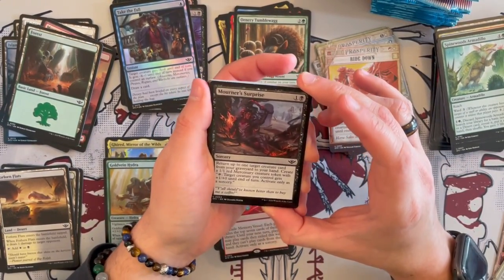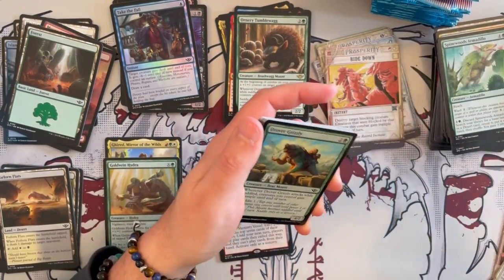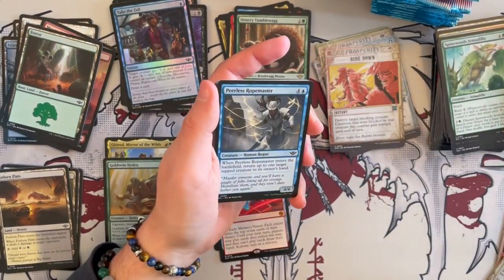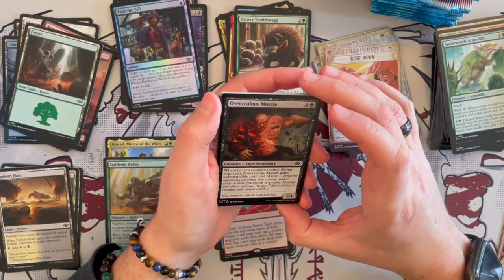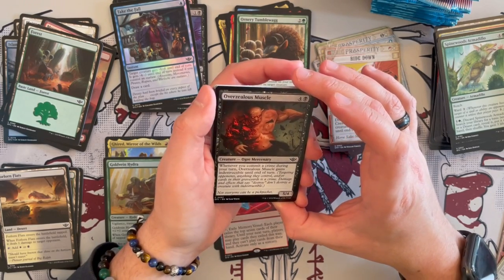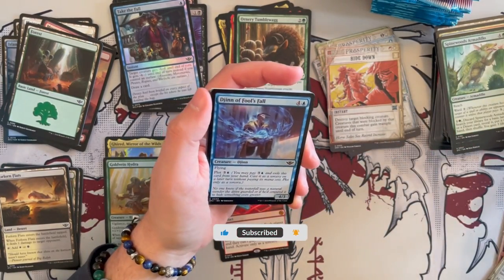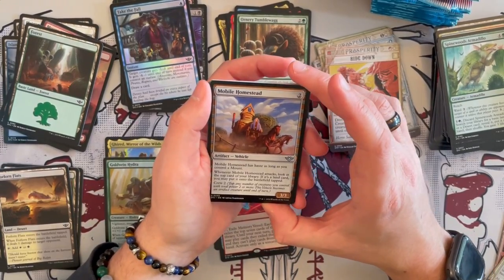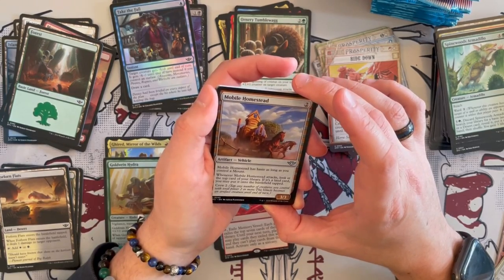Murder Surprise is a sorcery — return up to one target creature card from graveyard to hand, and create a 1/1 red Mercenary token. Not bad. Then we see Drover Grizzly, the Charger, Holy Cow, and Peerless Rope Master again. Overzealous Muscles is a 5/4 Ogre Mercenary. Whenever you commit a crime during your turn, Overzealous Muscles gains Indestructible until end of turn. If you're playing in the right deck, one-off could be really, really annoying. We have Mobile Homestead — a 3/3 vehicle with Haste as long as you control a mount — whenever it attacks...